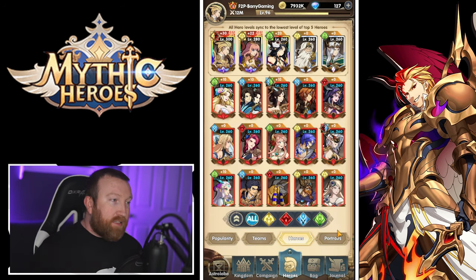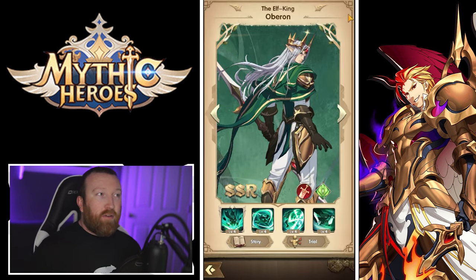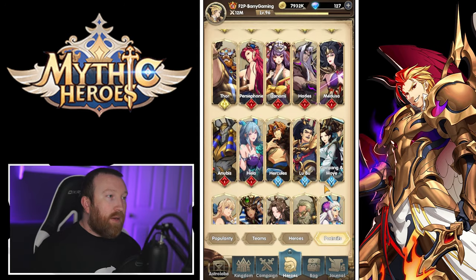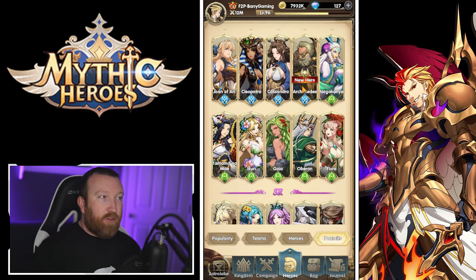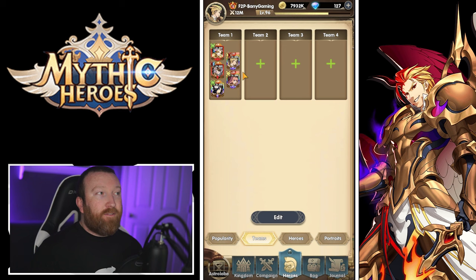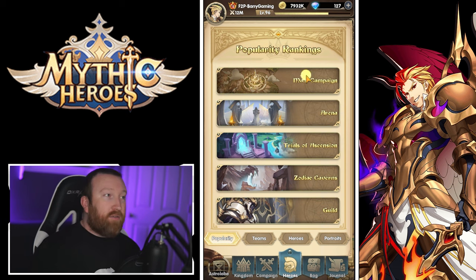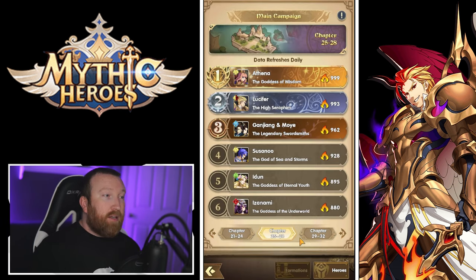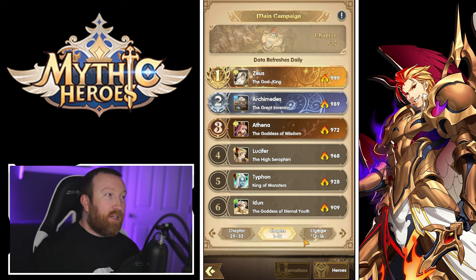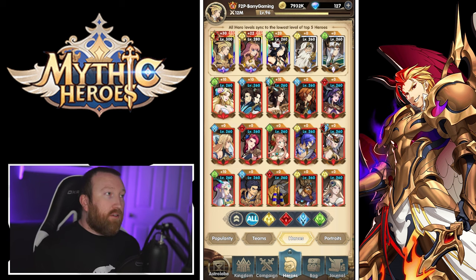Now let's talk about heroes. First, Portraits — when you unlock a new hero there's a gem icon in the top right that gives you 100 free diamonds, so don't miss that. You can look at any hero in the game and there's a tag for new heroes. The Heroes screen shows your overall list, lets you set up default teams, and has a popularity ranking showing what heroes are most used in brackets — useful for seeing what's strong in early and end game.